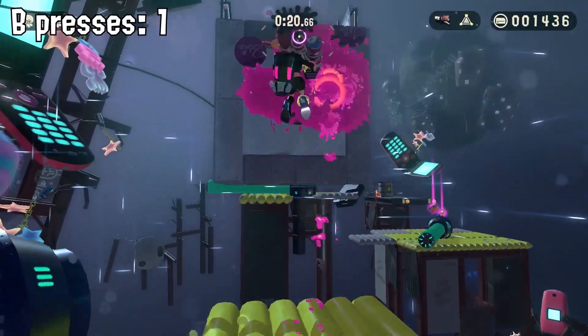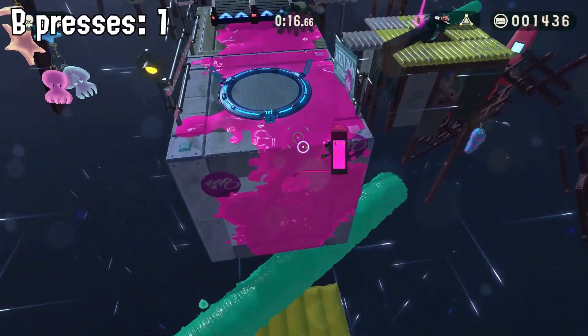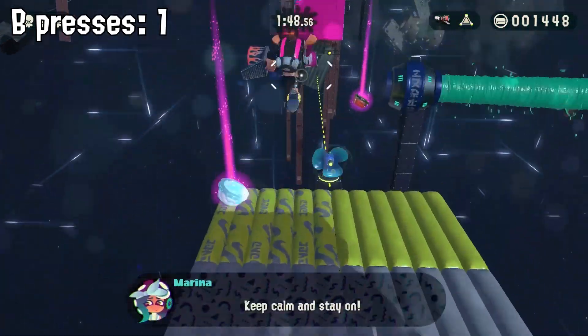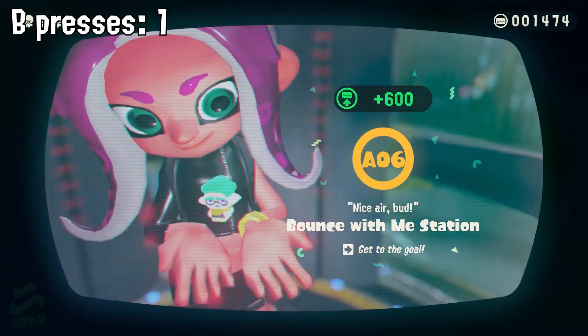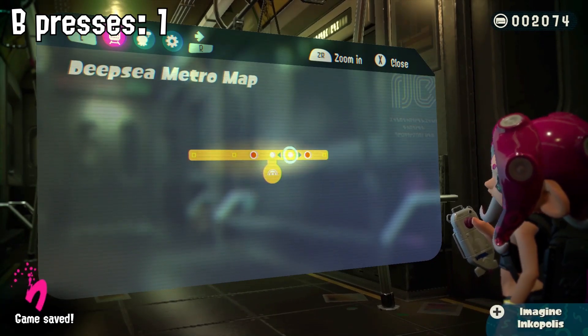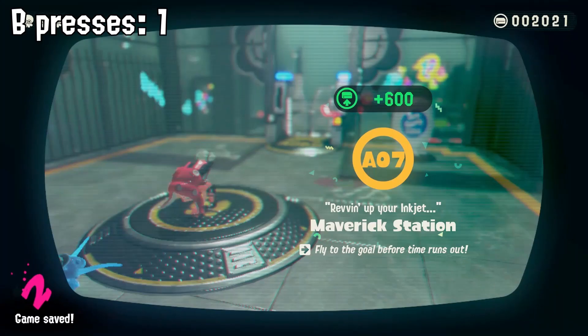So by holding B, we get an extra bounce — or a bigger bounce — to get to other obstacles that we couldn't get to without holding B. And we're still going to hold B for this part, and we're still going to hold it after we beat the level for another level. So we just keep on going right. Nothing too difficult here. We're still holding B.